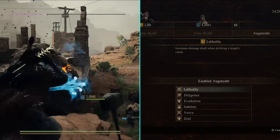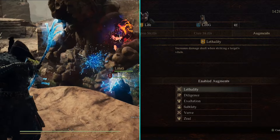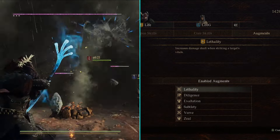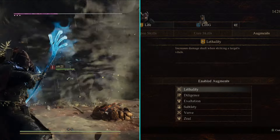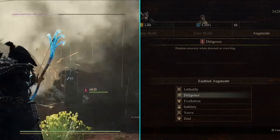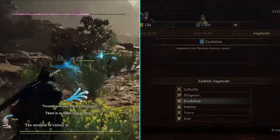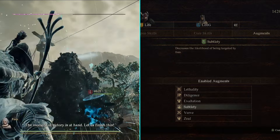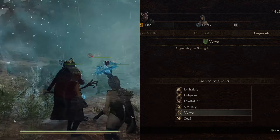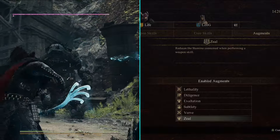For the augments, I focused more on damage and stamina management compared to defense. In early levels it might be more beneficial to prioritize defense augments. The augments I'm using are: Lethality from the archer, increasing damage dealt to a target's vitals; Diligence from the fighter, hastening recovery when down or crawling; Exaltation from the mage, increasing stamina recovery speed; Subtlety from the thief, decreasing the likelihood of being targeted by enemies; Verb from the thief, increasing strength for more damage; and Zeal from the warfarer, reducing stamina consumed when using weapon skills.